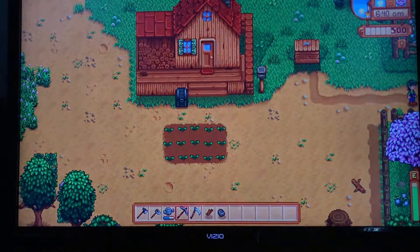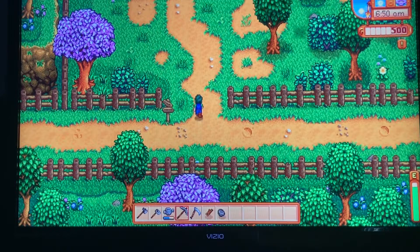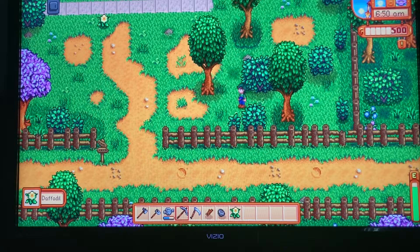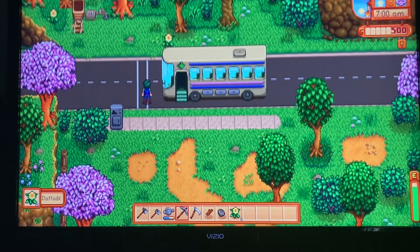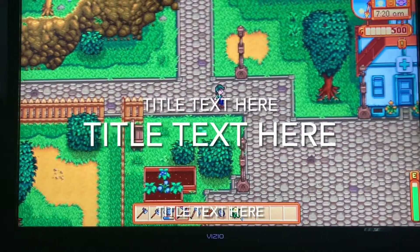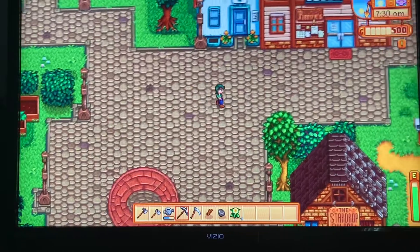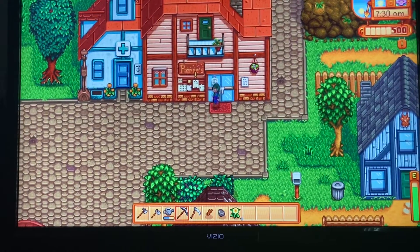I'm going to go to the beach and get my rod from Willy and complete that task. And I'm also going to get some more seeds from Pierre for the community center. Pierre, open the doors — I hate that you have to wait till 9.